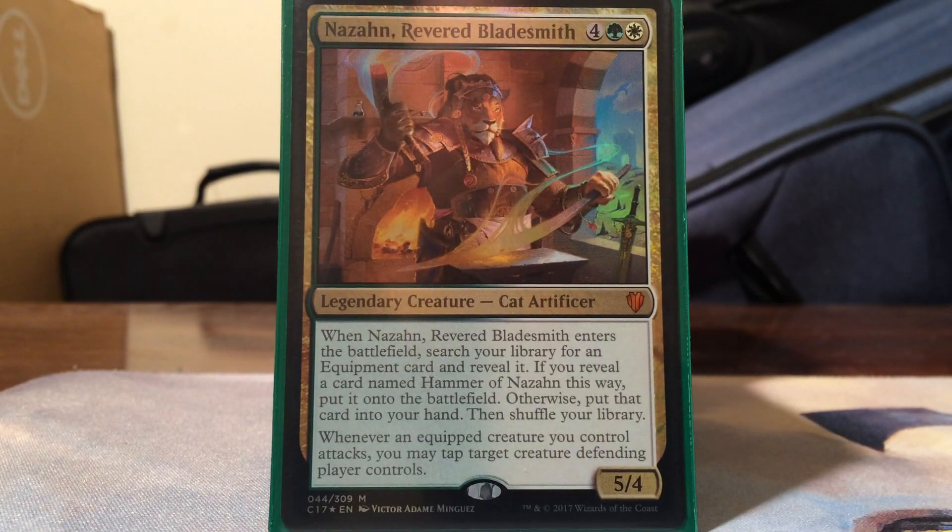Hey guys, welcome to the Commander Lounge. I know it's been a very long time - I'm sorry, I've been very busy with life stuff. But I got a new commander deck tech for you guys today. As you can see, out of the Commander pre-cons of 2017, I ended up deciding to pick up the kitty cat - Feline Ferocity, I think it's called. I mainly picked it up because of this general, so let's just get into the stats.